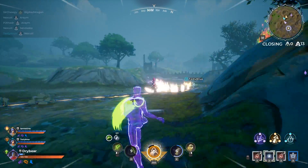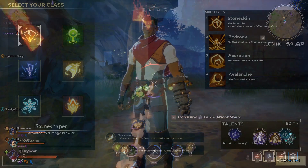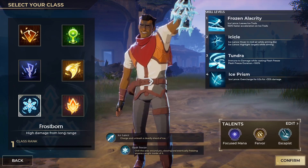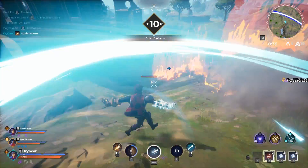First, let's cover the unique selling point of Spellbreak: the spell gauntlets. At the making of this video, there are six available gauntlets — Earth, Toxic, Lightning, Air, Ice, and Fire. They have fancier names than this, but I'll use the colloquial names to keep it simple.